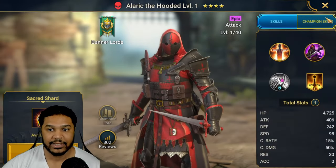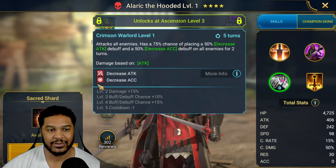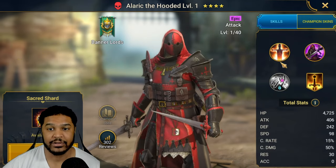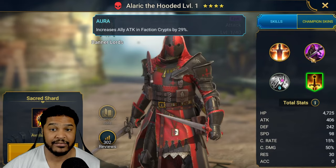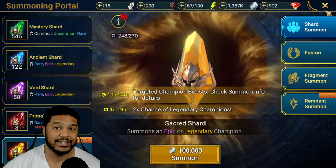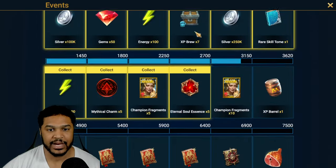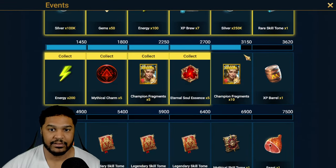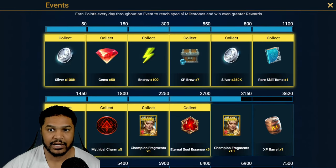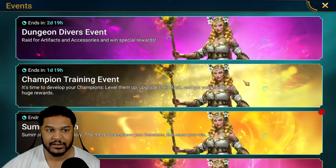We ended up pulling six sacreds. We got Alaric the Hooded — he's an okay champion, good for faction wars, okay for general progression but not that strong. He has a four-turn cooldown on decreased attack and decreased accuracy; I wish it was a three-turn, he'd be a lot better especially for normal or hard hydra. Decreased accuracy is strong since you can run less resistance in hydra. We got one legendary and the rest were epics. I'm at 3,000 points, so I'll pull the rest in mystery shards.